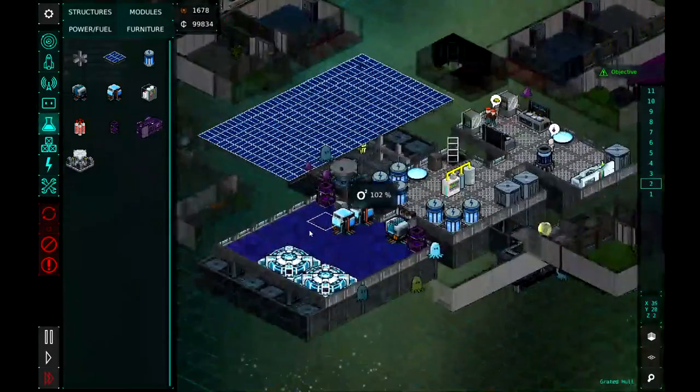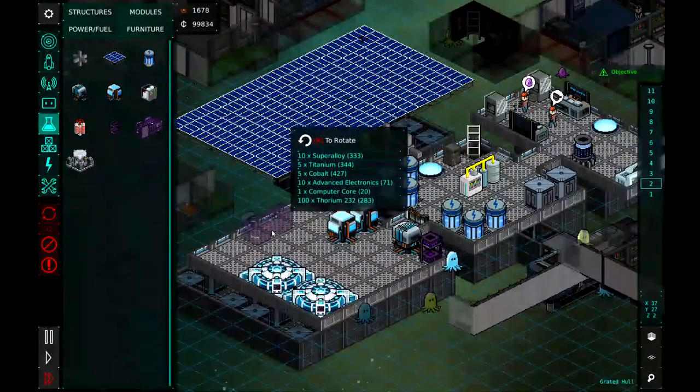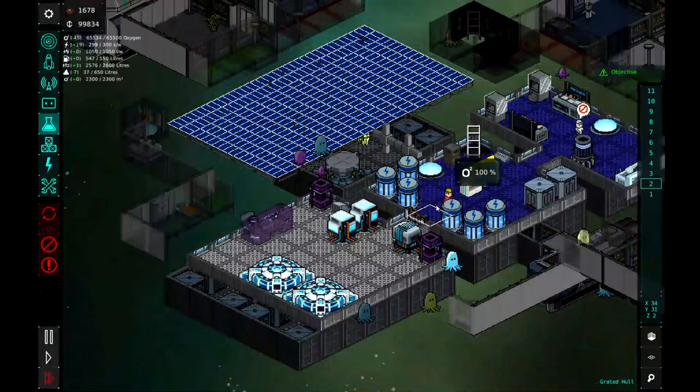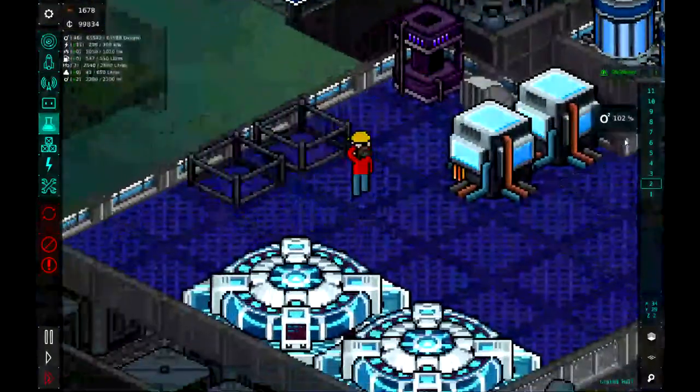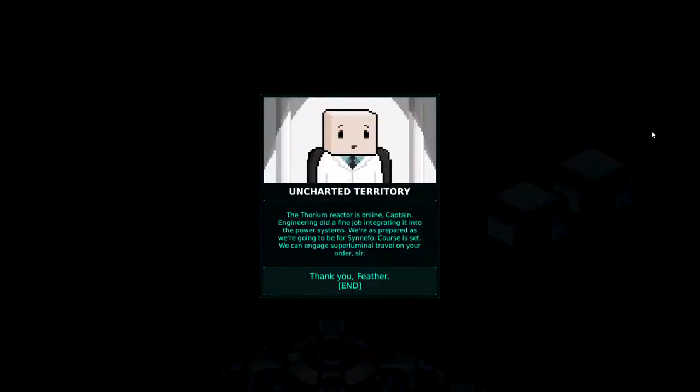Let's hop on down here and I'm just going to go ahead and plop the thorium reactor right there. It looks pretty good. And our friend Hacksaw will come and build that for us. Let's get a nice zoomed-in view as he builds that. And there we go — we have our thorium reactor and we're ready to head into uncharted territory.